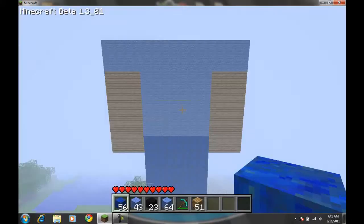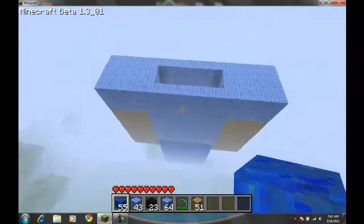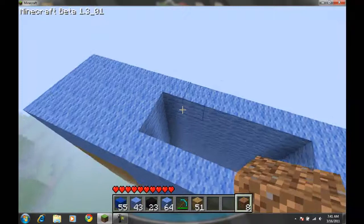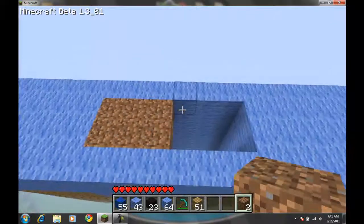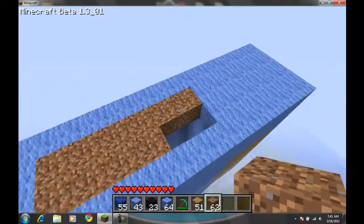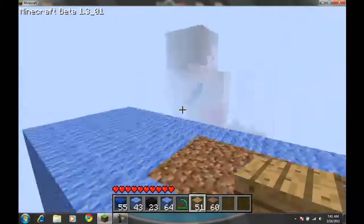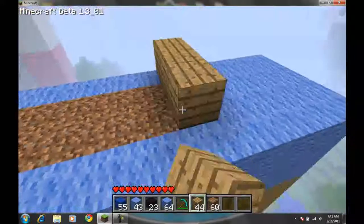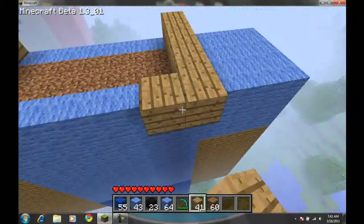Okay, so when you're done with that it should look a little something like this. So next we're going to work on the head. You want to fill this area up with dirt — so you don't fill in anything extra, like this. Then you want to take your skin color wool and go one, two, three, four — and one, two, three, four. And if this is your back, then put one out and across, just like that.